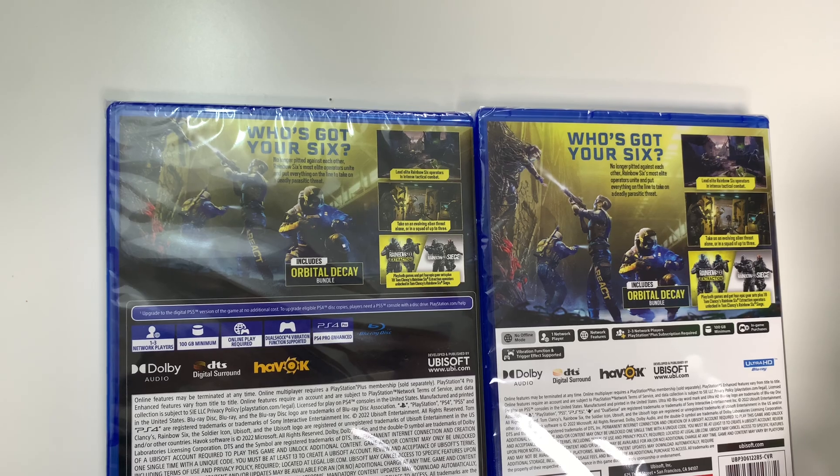Now for the Series X, we will see the game disc on the left hand side, and then we're going to have the codes. First for the decay bundle — there's the code on the back. Next we have the buddy pass right here, and I guess this is not a code so it just has more info on the back. And finally we have more information about how to take advantage of these extras.